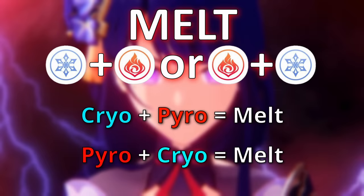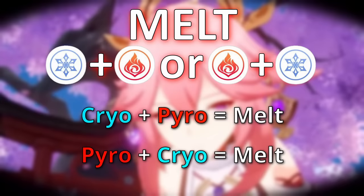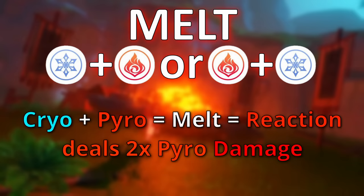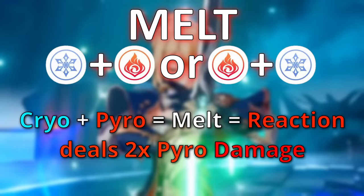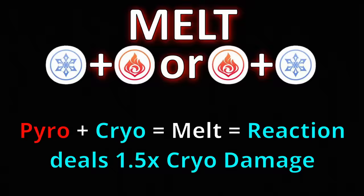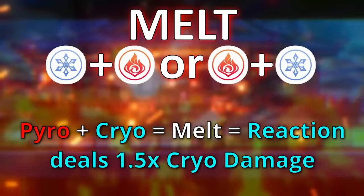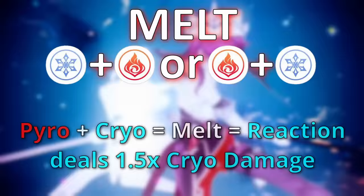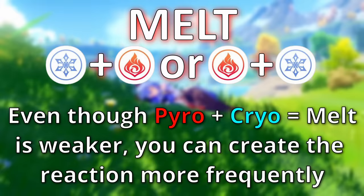The next reaction is melt. You trigger melt by applying pyro to an enemy already afflicted by cryo, or vice versa by applying cryo to an enemy already afflicted with pyro. The way you apply the elements is actually important because it changes the amount of damage you do. If you apply cryo first and then pyro afterwards, the fire or pyro damage gets a 2x multiplier. However, if you apply pyro first and then cryo, triggering melt with the cryo, you instead get a 1.5x multiplier for the cryo damage.